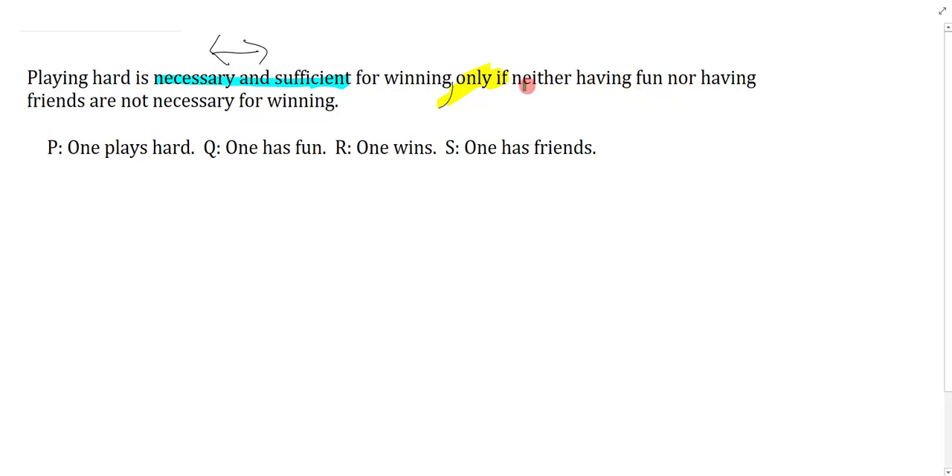Then the second part has a 'neither nor' clause, and also a 'not necessary for' phrase that I want to think about. Playing hard is P, winning is R, so that gives us a biconditional P and R. Over here we have 'neither having fun nor having friends' — having fun is Q, having friends is S. You could use the alternate form of neither-nor if you like.